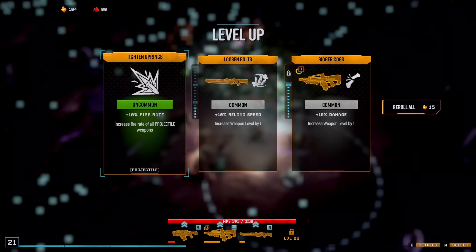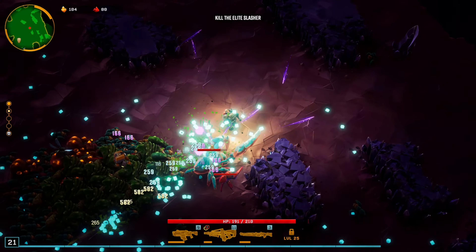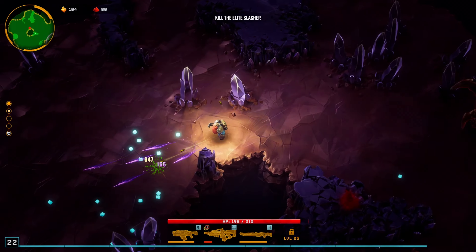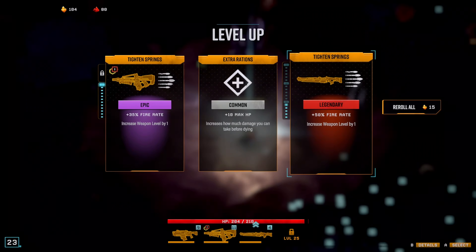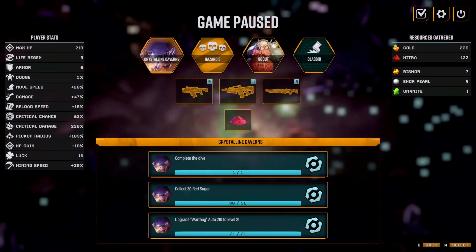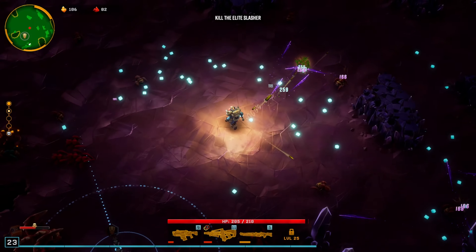Let's not kill this guy right away — let's hold off on that. Collect more XP here, kill these little ones — they drop a lot of XP and they're not too tanky. 50% fire rate — it's a legendary. That kind of incentivizes me to not pick up the overclock that combines all the shots into one. I might not take that overclock if it's offered to me.